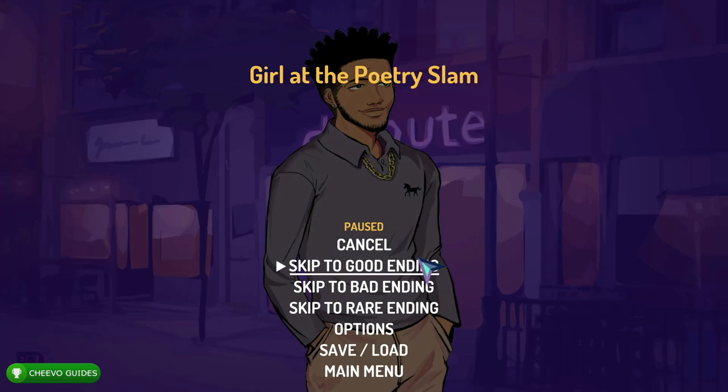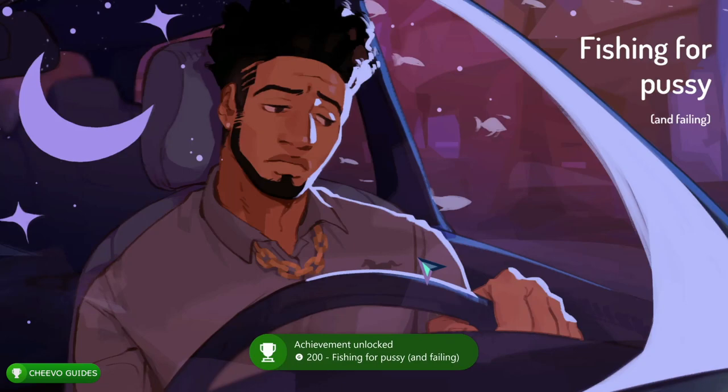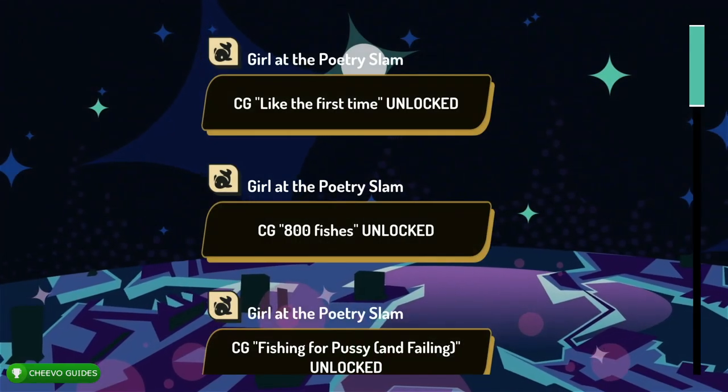Moving forward, I'm going to show you how to get the achievements worth 200 Gamerscore each. For the next 200 Gamerscore achievement, you want to skip to the good ending. Once you skip to the good ending you're going to unlock your next 200 Gamerscore achievement for getting the good ending with Yolanda as Malik.